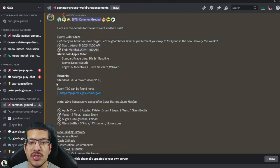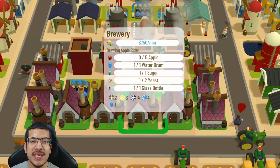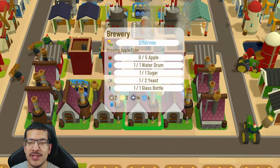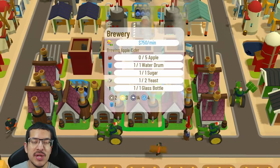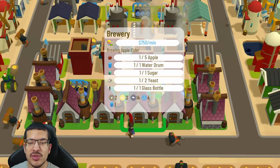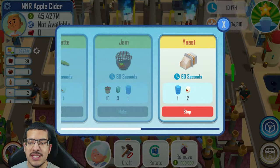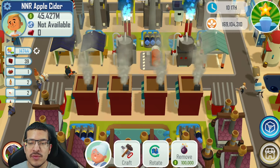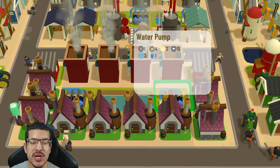The rewards are the standard Gala rewards for reaching the top twelve hundred. Apple cider is crafted in the brewery, which is a new building. The craft requirements for apple cider are five apples, one water drum, one sugar, two yeast, and one glass bottle. Yeast is also a new item and can be crafted in the bakery. The craft requirements for yeast are one water drum and two flour.